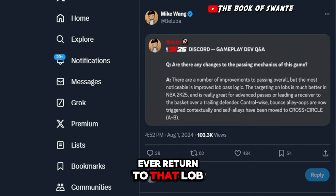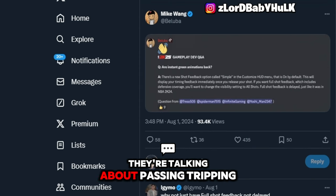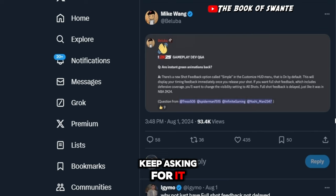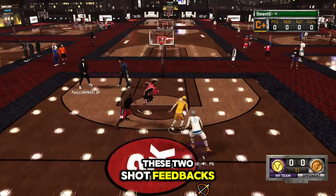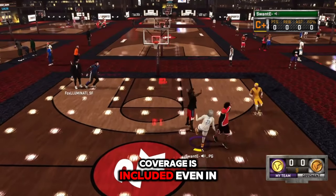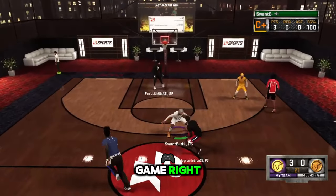He's talking about touch bounce alley-oops — that's not what people are talking about when they're talking about passing. Instant greens are back — WW in the chat! Finally, after how many years of asking for it, finally. I don't know the two differences between the two shot feedbacks, but they're saying put your stuff on simple and you'll be able to get the instant green. For the full shot it's delayed like 2K24, and defensive coverage is included even in the simple mode.